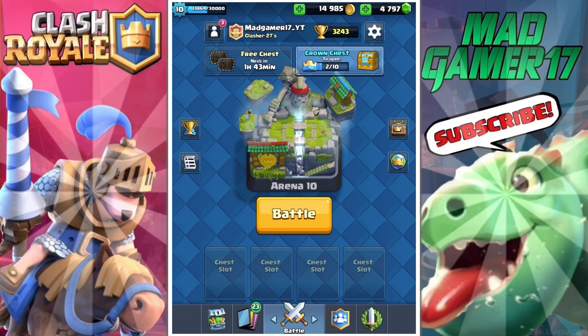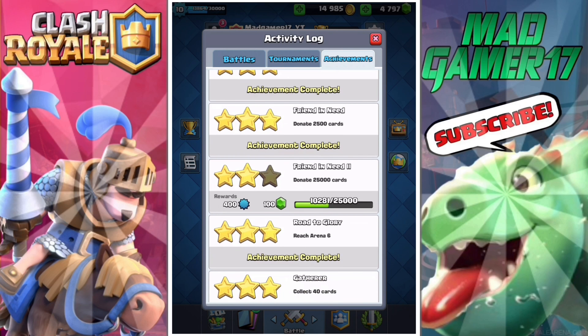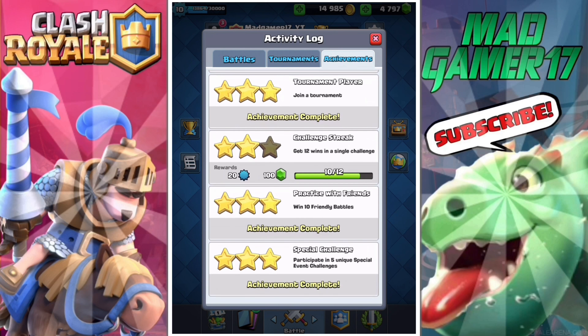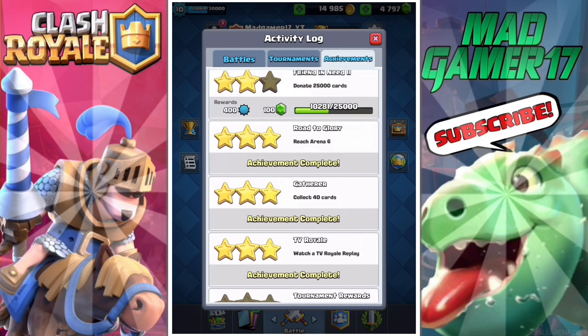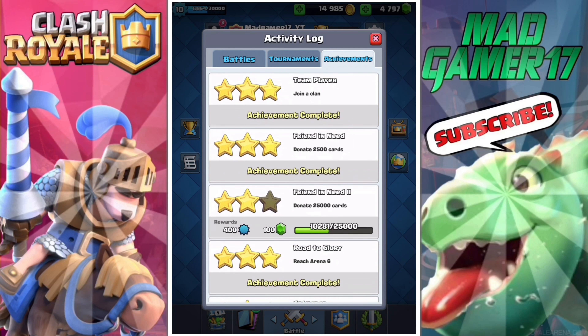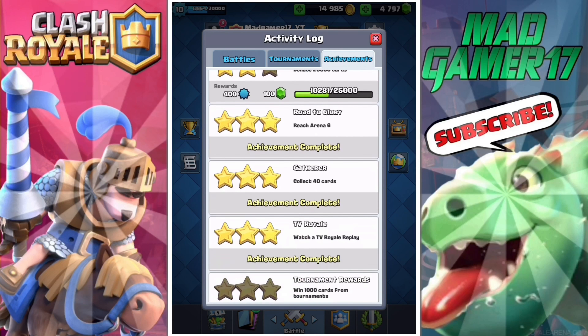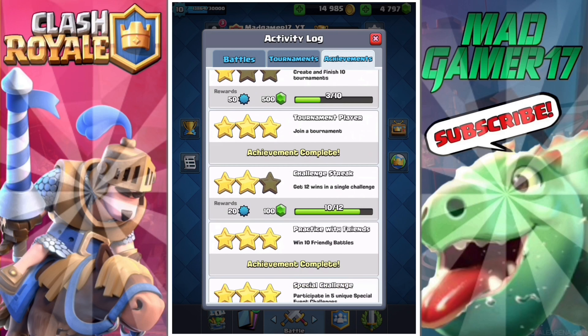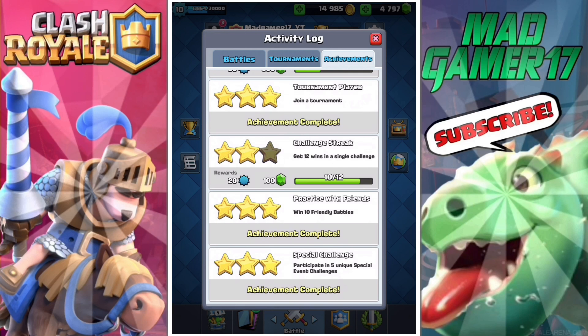There's also another way to get gems that people don't really recognize, and that is achievements. If you look here, you can get a lot of good gems — like you get 500 for creating and finishing 10 tournaments. You do have to spend gems for that, so that's a little bit annoying, but like get 12 wins in single — I still haven't done that — get 100 gems for donating 25,000 cards. And you can get a lot of gems from all of these, especially if you do all the three-star ones. This is probably the best way to get gems.